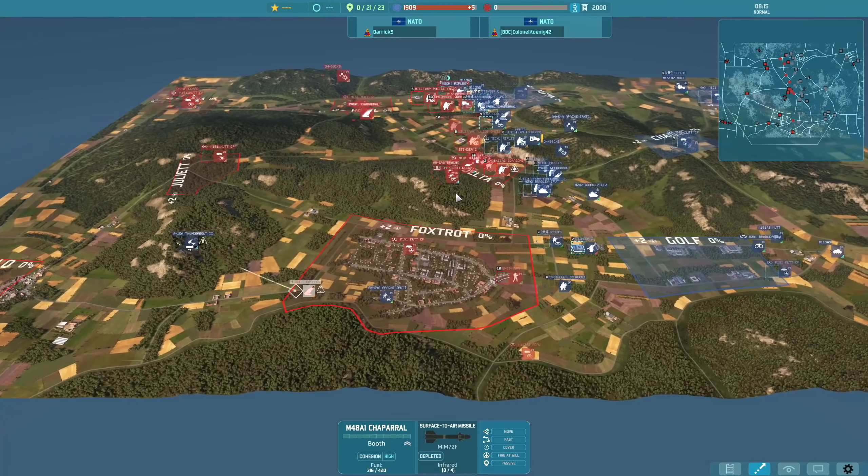The Chaparral might get an easy kill here, but that's not really what Colonel Koenig is worried about — he's about to lose the game. There are only 100 points left to go. The Thunderbolt is coming around for the kill onto the Chaparral. Colonel Koenig is looking for his own command snipers, but Darick is moving his away — and that's it, game over.